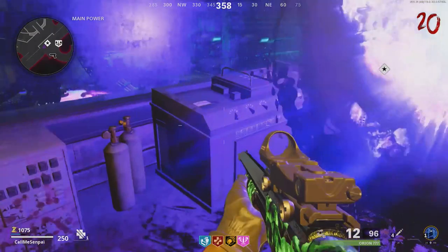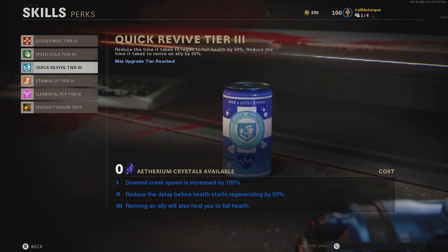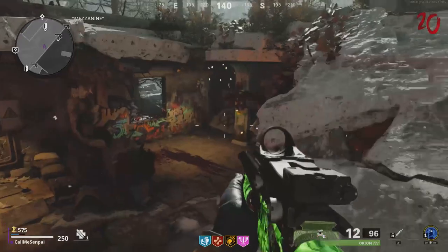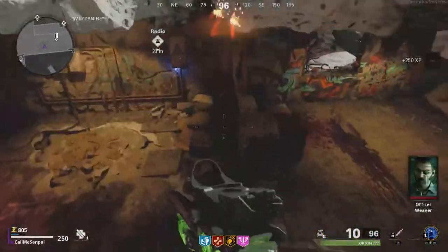You're going to need to turn on power, but if you want you could definitely do the pack-a-punch as well. You're going to want to make sure you have your aether shroud to tier 3 so you're able to teleport. You're going to want to have quick revive at tier 2 and juggernaut at tier 2 also, and it doesn't hurt to have stem shots as well. Make sure you open up all the areas so the zombies actually line up in front of you instead of weird areas.